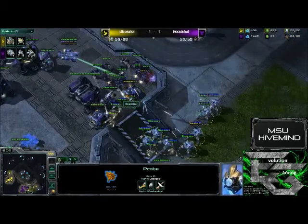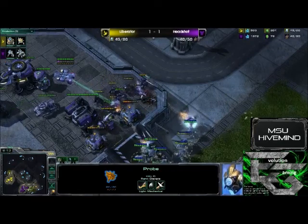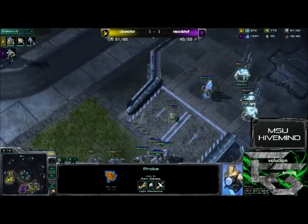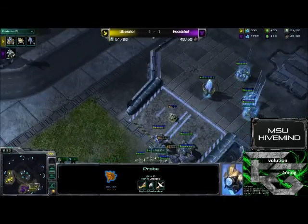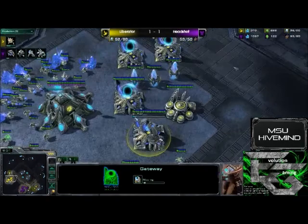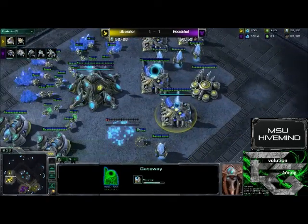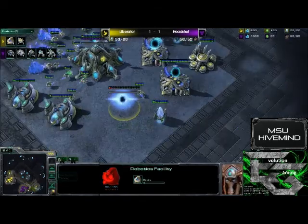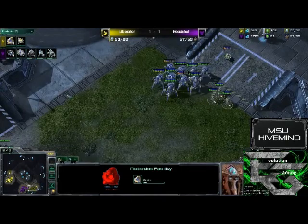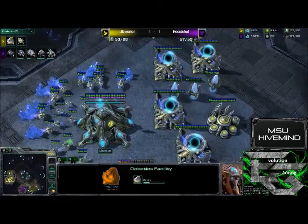Just as expected — that is a lot of Marauders to be attacking into. Especially with Medivac support, that is very, very dangerous, and rightfully Liberator does back off. Supply is 51 to 49 at this point. It's actually really close, but Liberator still has not expanded. He had the money at one point, and is now adding another gateway. This is about the extent of what he can produce off one base, but it looks like he is going to throw down a robotics facility anyway — that is going to severely hurt his economy. Three, maybe four buildings is the max you can support off of one base.